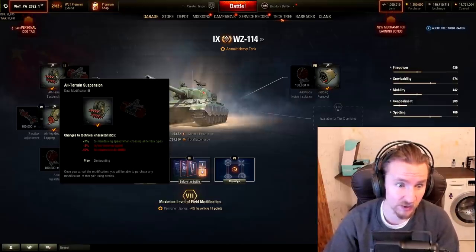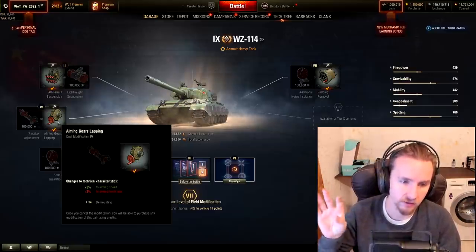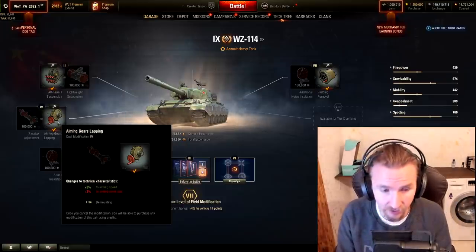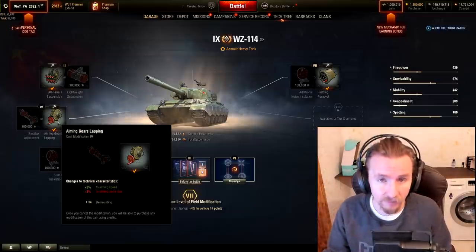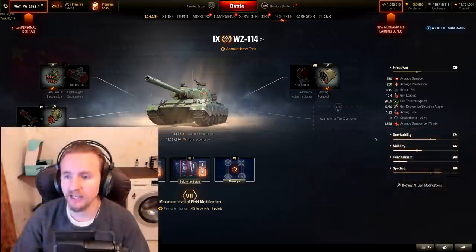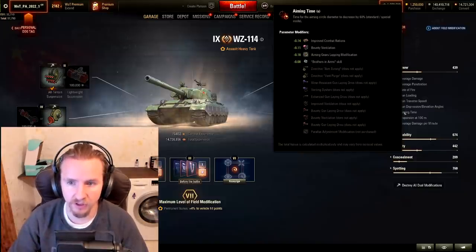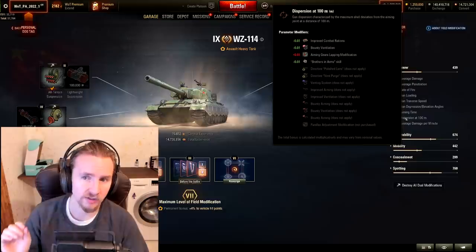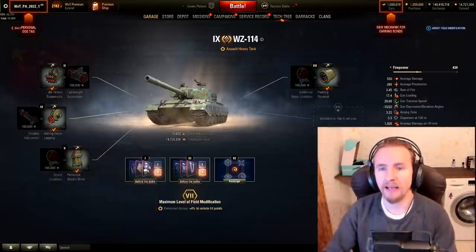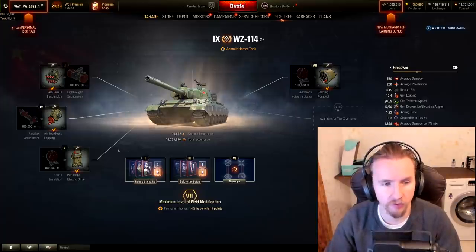We're going to take all-terrain suspension because we want to get places faster. Normally I'd always take aiming circle size, but considering this vehicle usually fights in close quarters and already has great accuracy, I'd rather improve the horrendous 4-second aim time by 5% and take a 3% accuracy loss. The field mod actually improves aim time by nearly 0.2 seconds for only a 0.01 accuracy loss, countered by the vents.